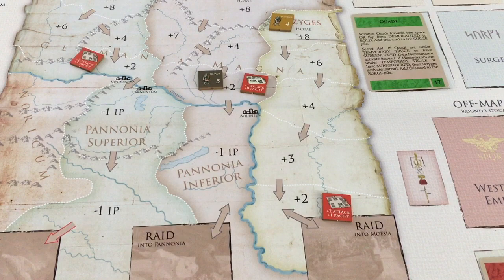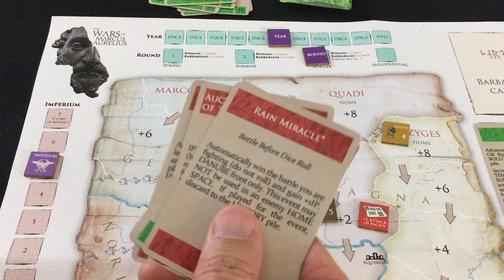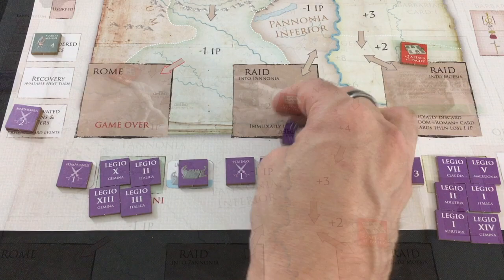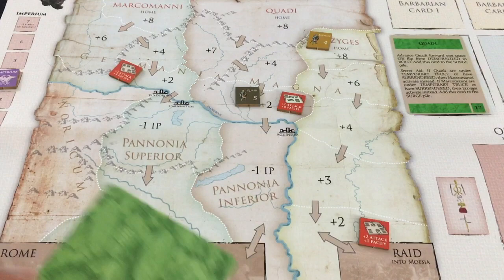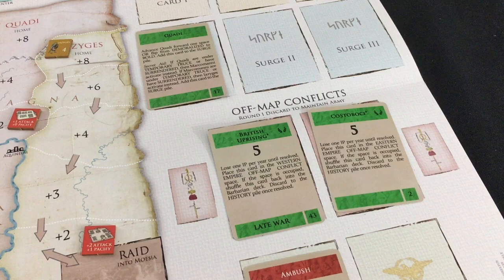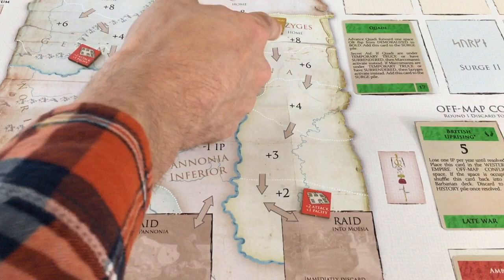175 CE: we shuffle all the late war cards into the decks along with all the discards, excluding cards in history. I automatically lose one IP for the Eastern war. I get a legion back and can reorganize. Spring barbarian cards: first, Balamar triggers an oath-breaker check for the Marco Mani with plus one — if they roll a six even with all my troops there, they come back. They don't. Second: British Uprising — a Western off-map conflict. Now I have two off-map conflicts costing minus two Imperium points per turn. Third: Quiet on the Danube — I could have avoided drawing all those. My five spring cards: War Atrocities, Seize the Initiative, Winter Quarters, and I still have Ambush saved.